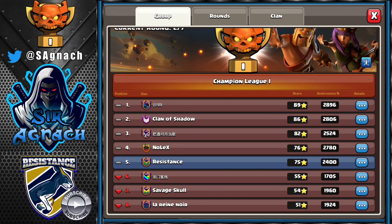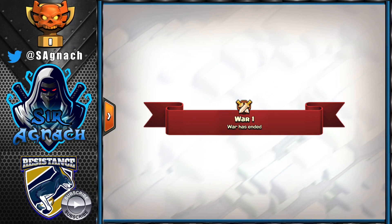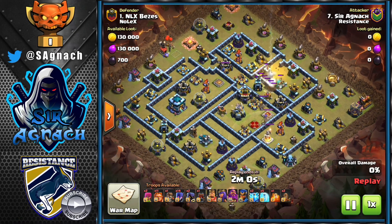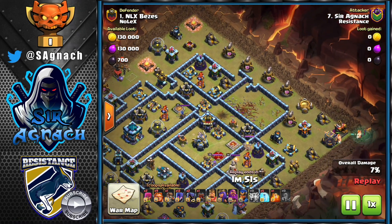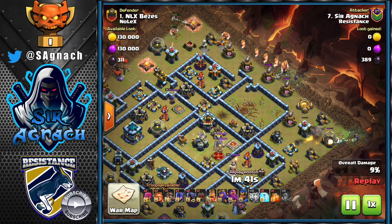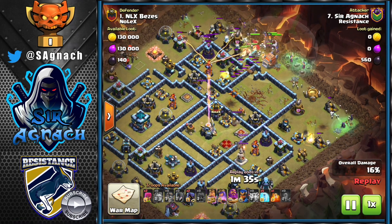In Champs 1 we've got the main resistance team where we're facing Nolex, we also have Savage Skull and QSFN in this group. Our first war against Nolex we ended up winning 41-40 and in the first war I ended up coming in with the triple with the Frozen Witch attack. I was going against Bezos, using the zap to get rid of the scatter and the defenses on that 2 o'clock compartment area, which is also helping me with funneling. Putting a couple of Giant Witches at 3 and also at 12 just to funnel my troops a little bit more, then I put the rest of my Giants, the Log Launcher and my Witches followed by the Heroes going straight into the Tesla farm.